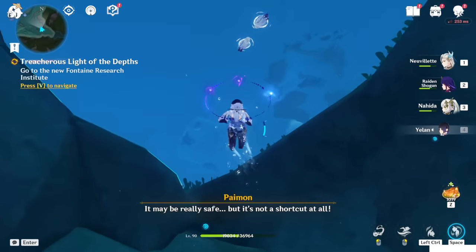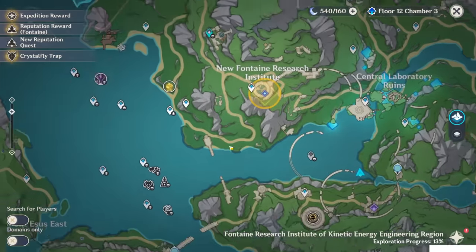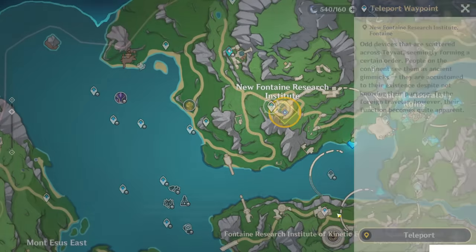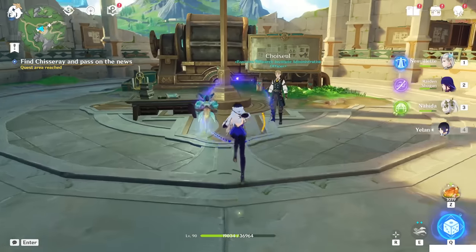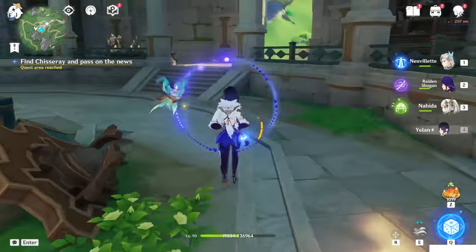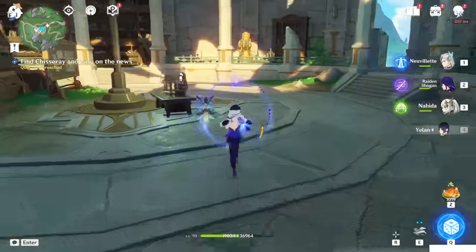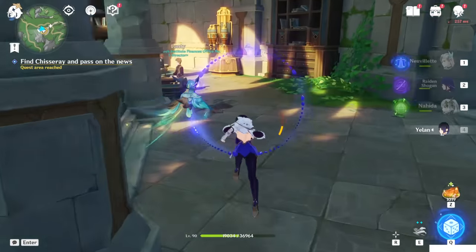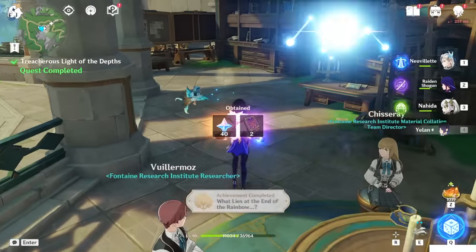We're out, finally. Now teleport to the New Fountain Research Institute. We have to find Chisere. Probably at the other side there. Now just talk to Chisere.